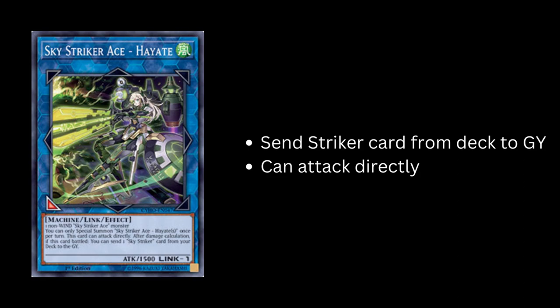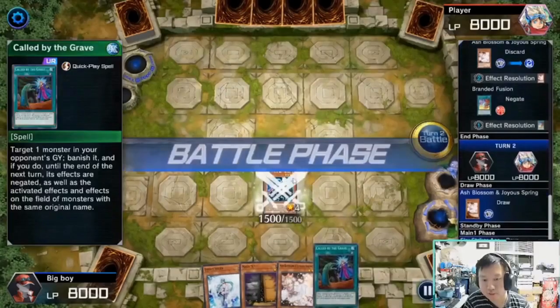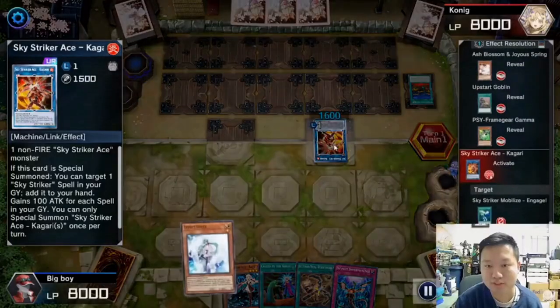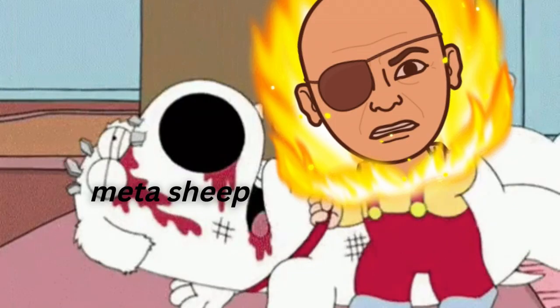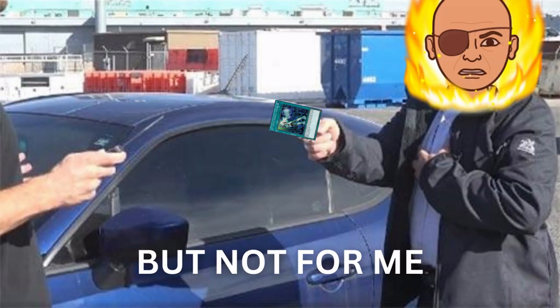Green Ray sends a Striker card to the graveyard and can attack directly — don't send Engage. Zeke banishes any face-up monster until the end of the next turn. For general quick tips: remember you can double dip with Rae's effect during the battle phase to do 3000 damage. Remember the Shizuku Shuffle. Don't send Engage to graveyard unless you know for sure you can resolve Kagari's effect. Striker can be a proactive or reactive deck depending on your situation and playstyle — I don't think there is a wrong method. I like to play very aggressive, putting it upon my opponent to have the solutions.